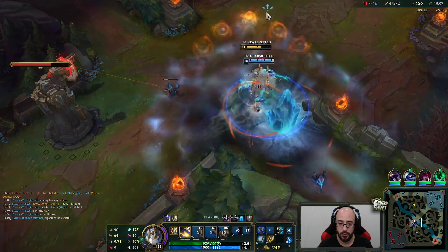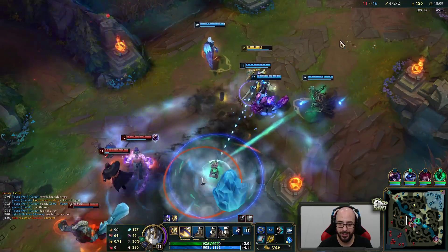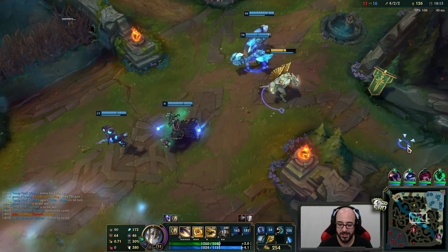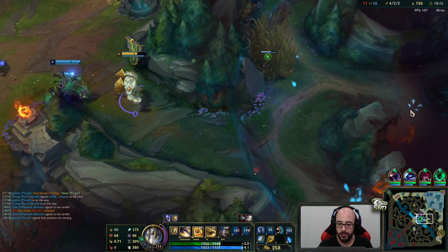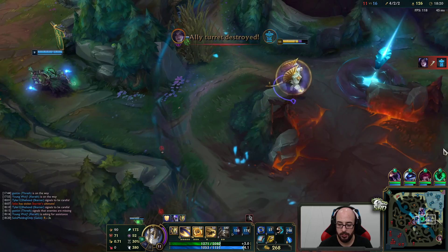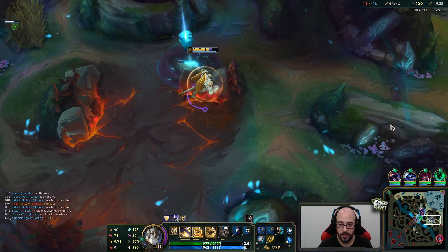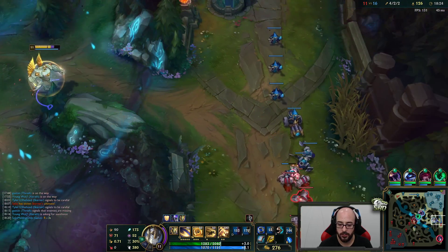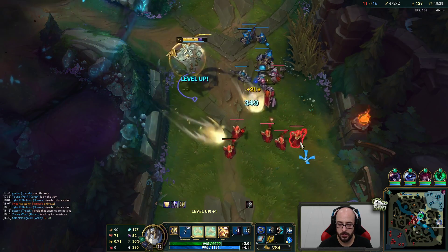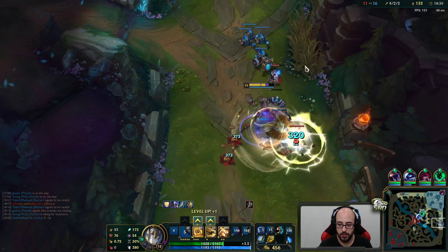I might need a heal cut against him — otherwise he's just going to heal for an absurd amount. Magic resist shield is back, sweet. I'll take that — really good trade for us right there. Got an auto on him plus the Q. Pretty juicy. Our W is a taunt.